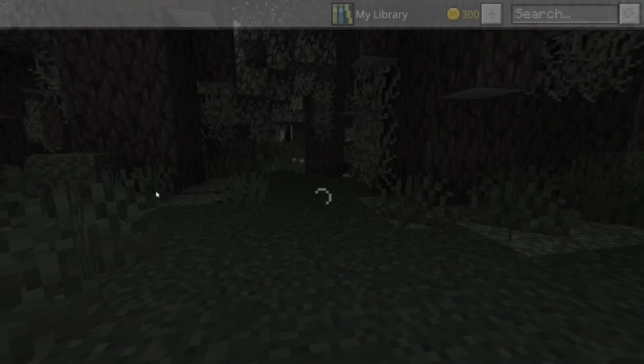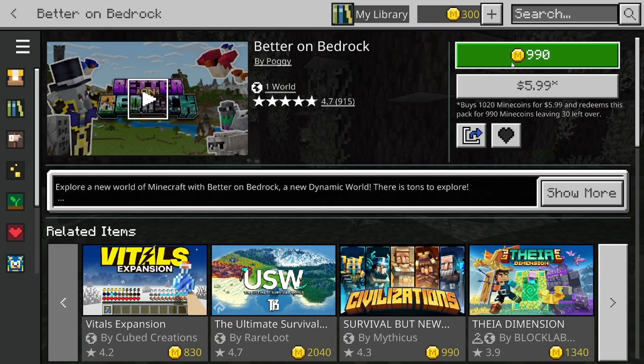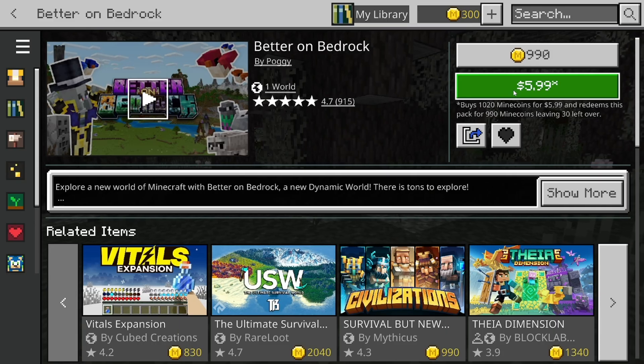All you want to do is go ahead and click on it just like so. It is going to cost you 990 Minecoins, and in America that is around $6. So all you need to do is go ahead and actually pay the $6 in order to get Better on Bedrock. I'm going to go ahead and buy it really quickly, so I'll be right back.